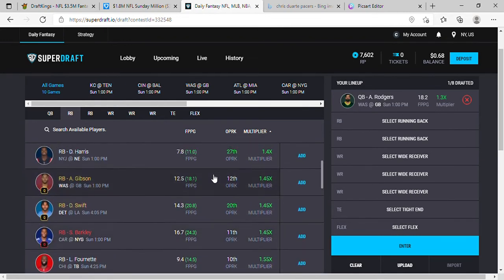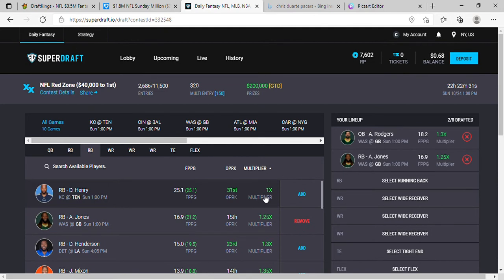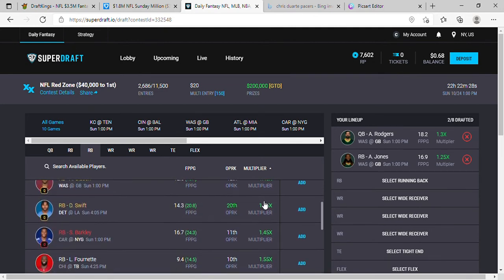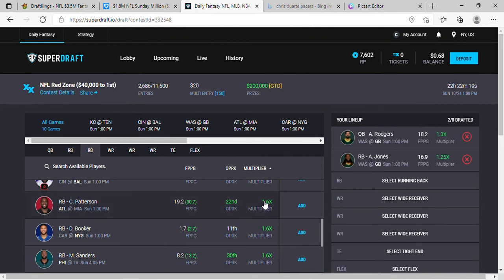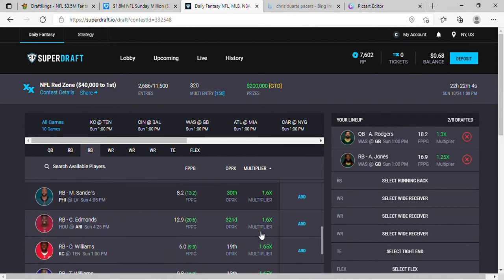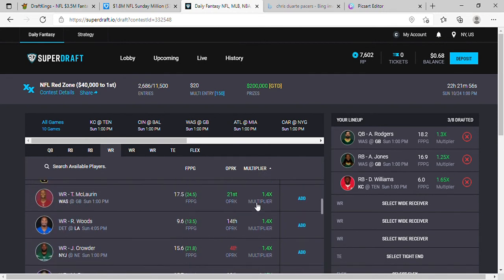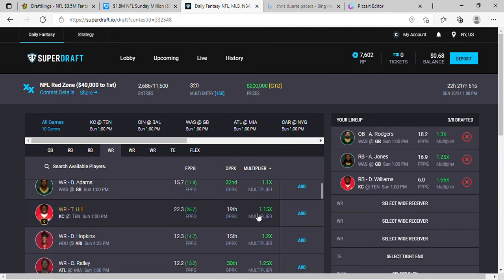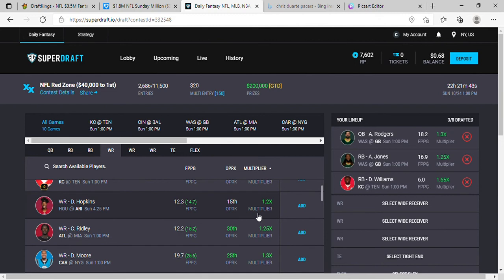Aaron Jones is going to be around a 1.25K modifier — that's fine. Derrick Henry and Fournette at 1.55K. We're going to do Darryl Williams. Let's do Devante Adams at 1.1. At 1.1 let's do Chase. Let's do Godwin.